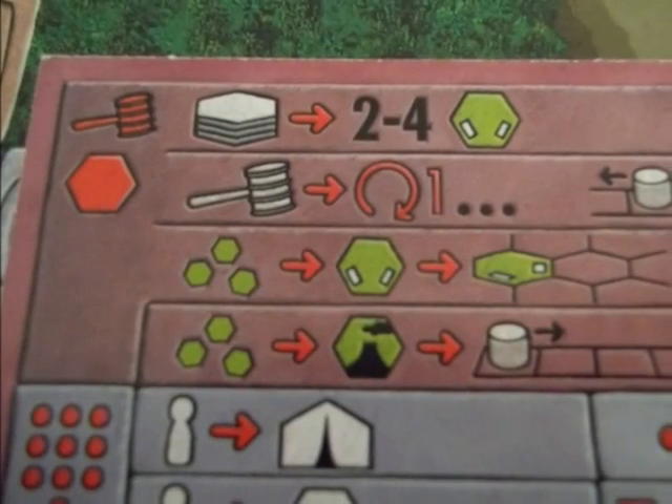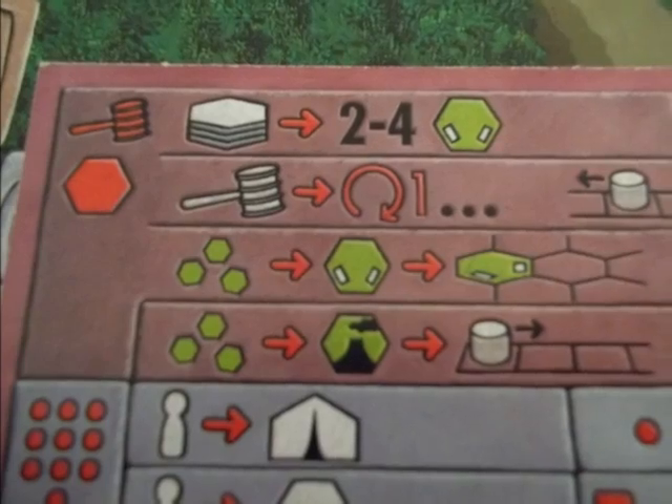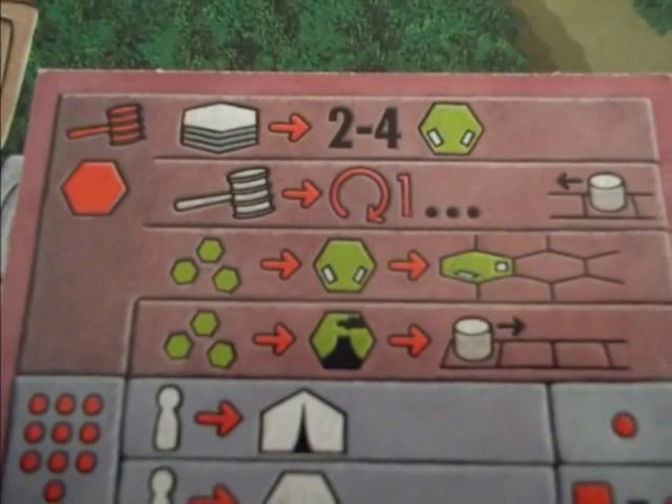To play the auction version, players start with twenty victory points on the scoring track. A number of hexes equal to the number of players playing are displayed, and players bid with their victory points for turn order and hex selection.